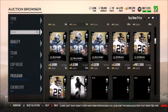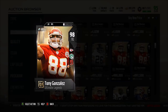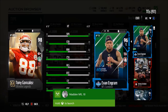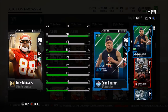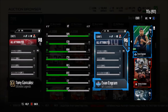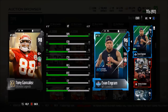Then we also have the man, the myth, the legend himself — Tony Gonzalez. I actually didn't expect him to get an Ultimate Legend so soon. He has 91 speed with 84 strength, an 84 run blocking, 98 catching with a 95 release, a 96 route running, 97 catching in traffic, a 96 spectacular catch, and a 94 acceleration. He is an amazing new card.